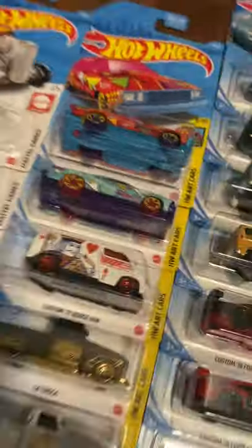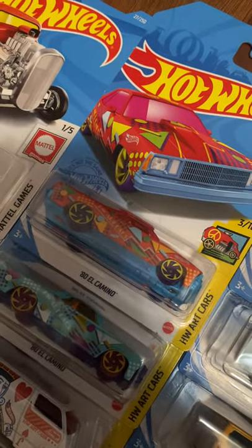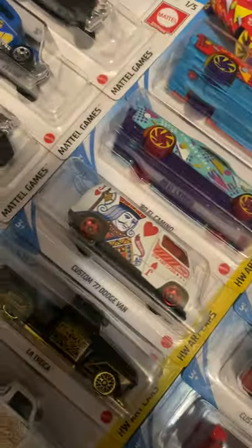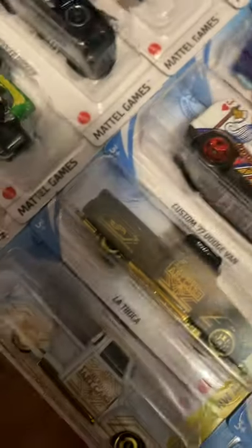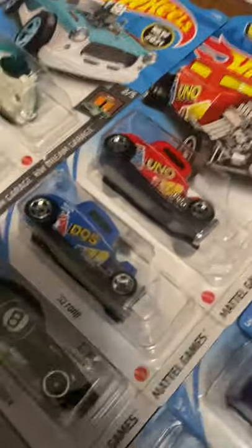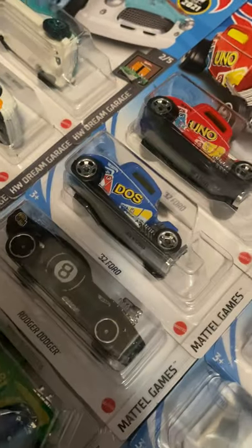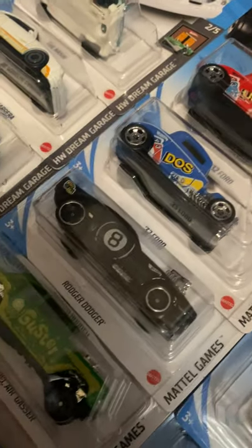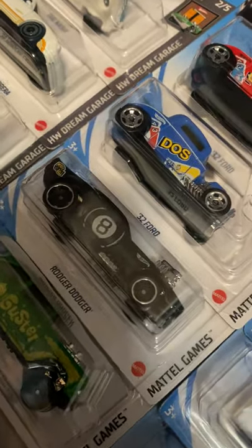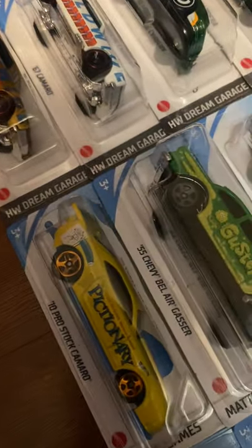Art Cars — not many licensed cars here. '80 El Camino from red to teal. Custom '77 Dodge Van — C case treasure hunt. Latroca in black to white. Mattel Games '32 Ford with UNO livery from red to blue, which is DOS. Roger Dodger with Magic Eight Ball livery. '55 Chevy Bel Air Gasser with Pictionary livery. 2010 Pro Stoc with Soccer livery.